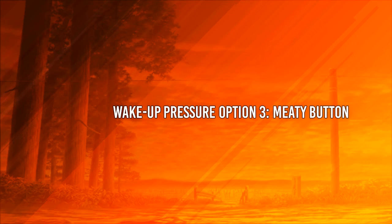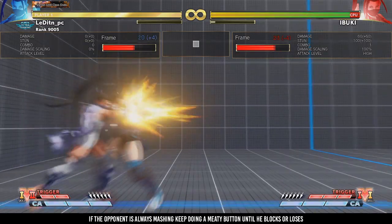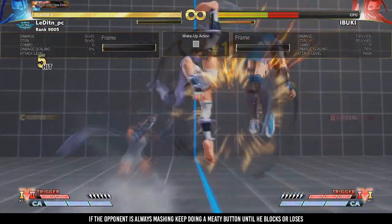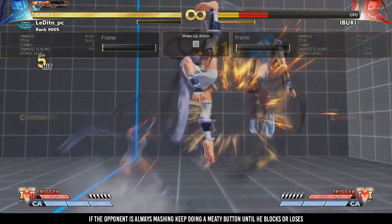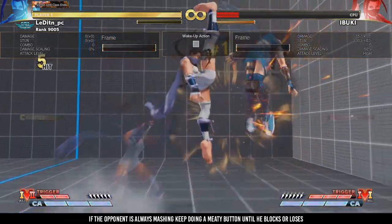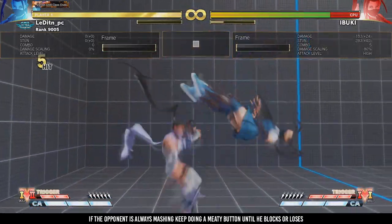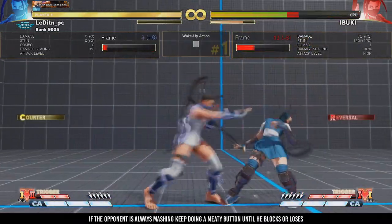The third option is a meaty button. If your opponent is always mashing on wake-up, then you can go for a meaty button to punish him. For example, medium punch, light kick, heavy kick DP, and then dash medium punch again. If he keeps mashing, just keep doing it until he starts blocking or loses.